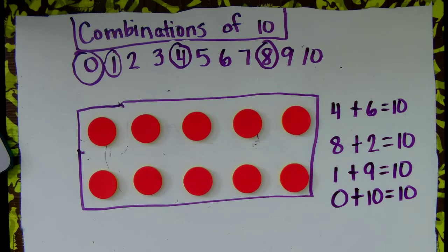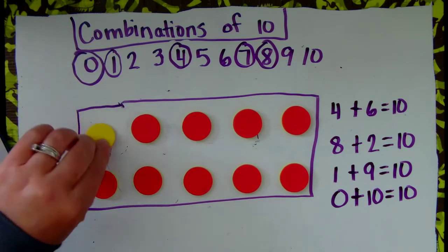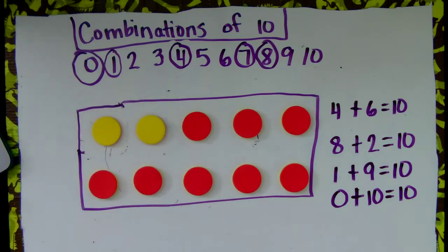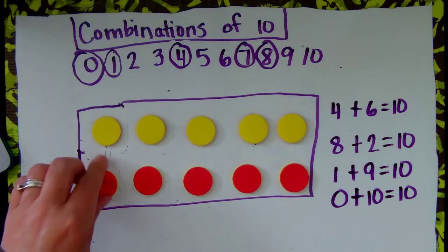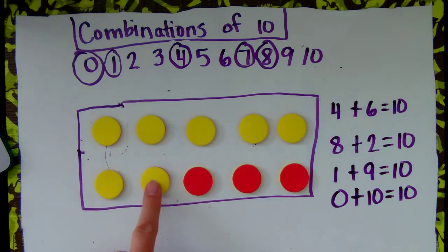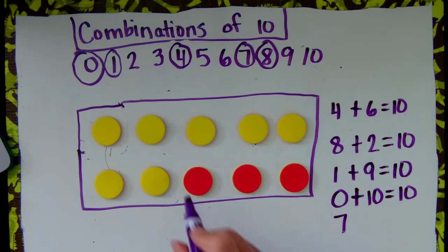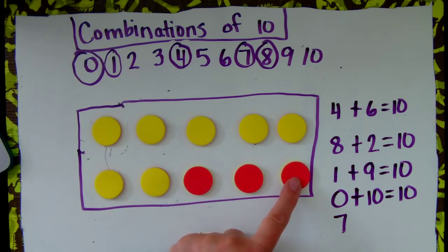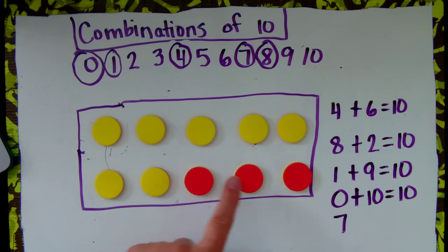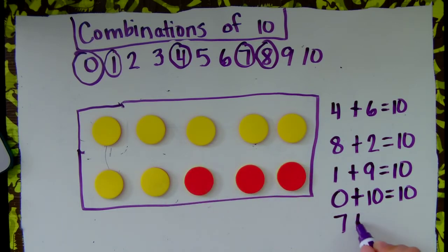Let's pick another number. How about 7? Let's make 7 yellow. Count with me: 1, 2, 3, 4, 5, 6, 7. How many yellow counters do I have? 7 yellow counters. How many more do I need to get to 10? That's 7 yellow, 8, 9, 10. I do still have a total of 10. And I have 1, 2, 3 red. 7 plus 3 equals 10.